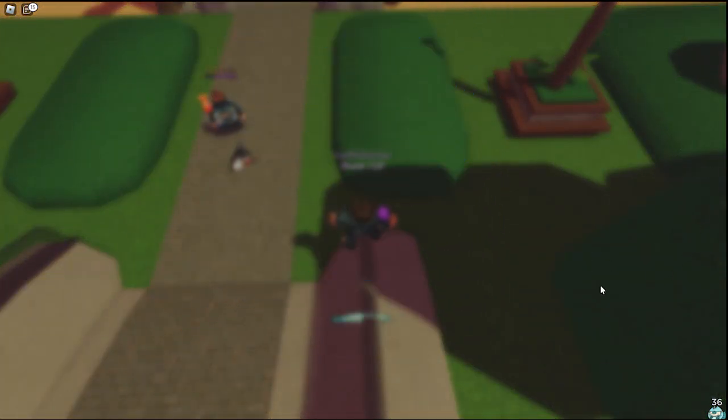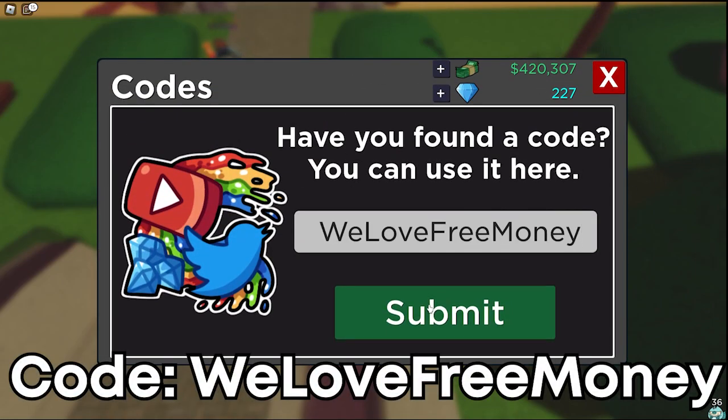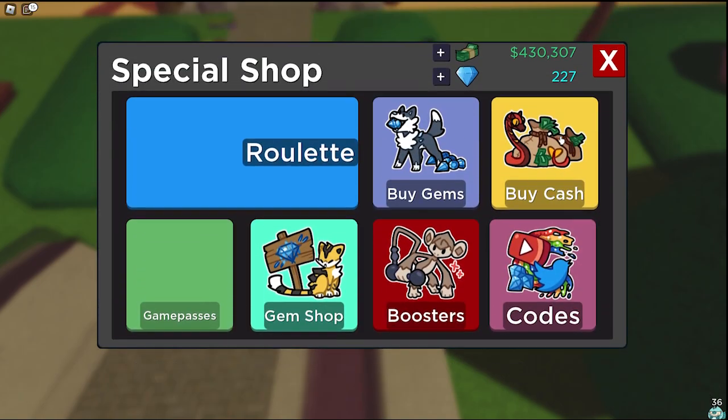I'll also be going over the code now. Come over to the special shop, then codes. The code for today is going to be 'we love free money' from the Doodle World TikTok, and it'll give you 10k cash.